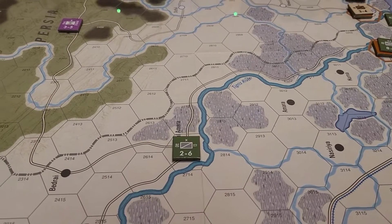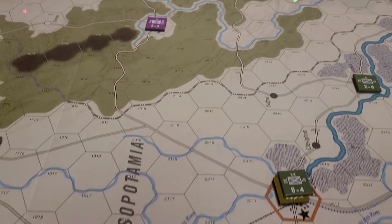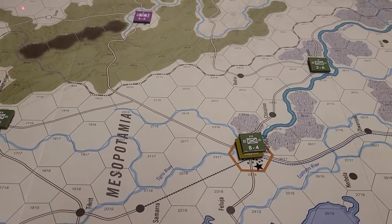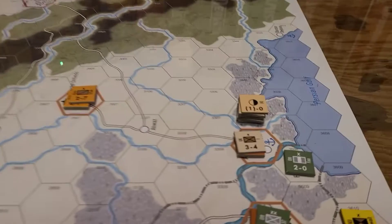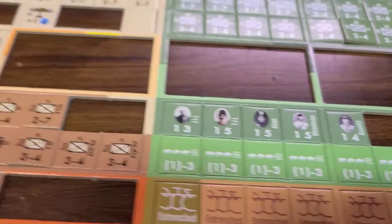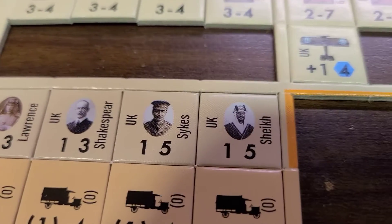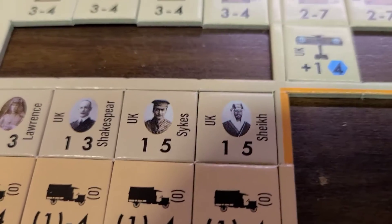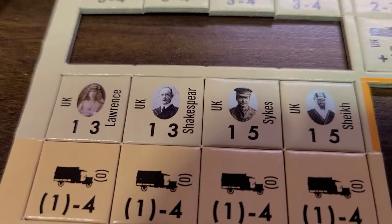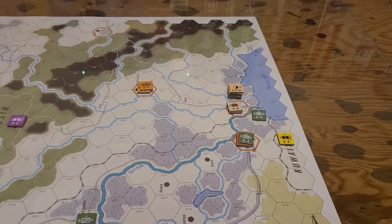I was going to mention something else about this game — there are some German units that come in but they come in via event. Going back and looking at first moves, I was thinking about the agents. Agents are used to place partisan units — you put them on there when you're ready to flip them over for partisans. You flip them over on their partisan side to get more intriguing irregular warfare.